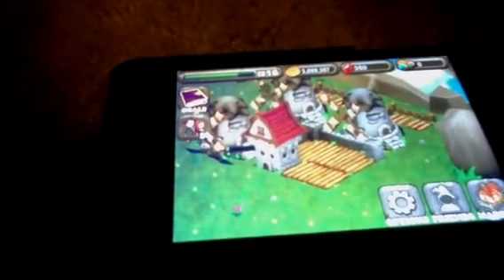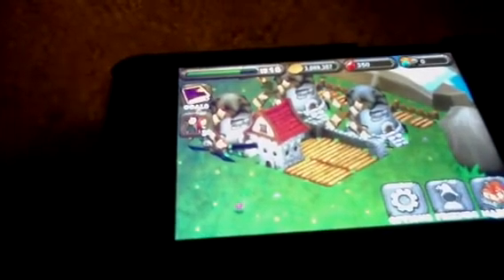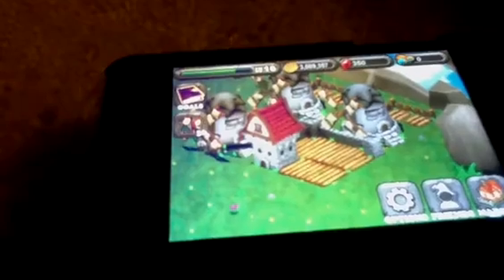You can add me — Maximan93. I don't know if there's a space between Maximan and 93, just try both ways. I will send you gems every day. As you can see, I have 350 gems, zero food, and 3,089,357 coins. Alright, thanks for watching. Bye.